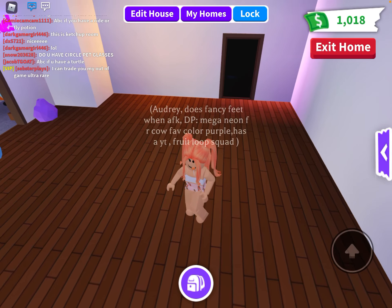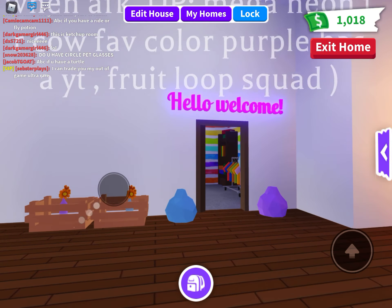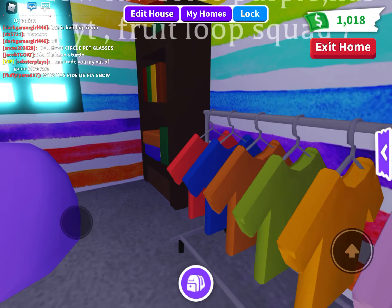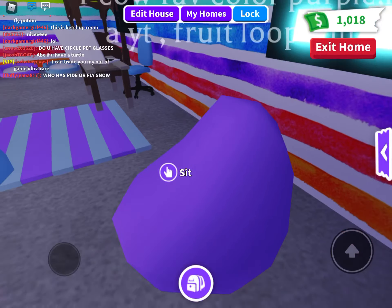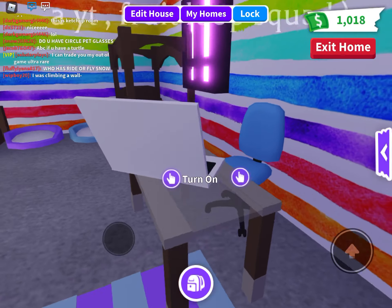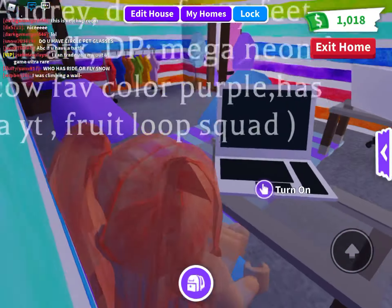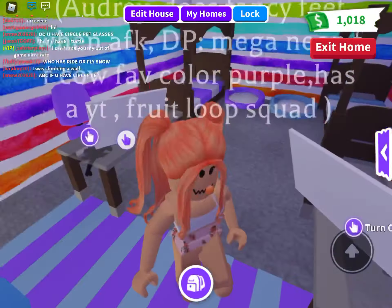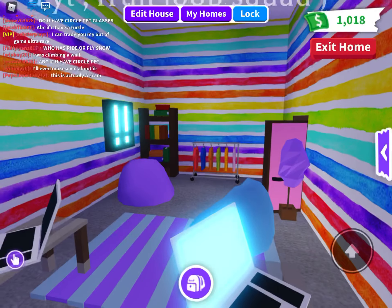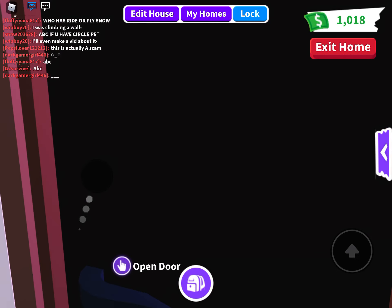Hey Peachy Squad, today I'm gonna be giving you a tour of two of my favorite rooms. The first one is this teen room that I made in Adopt Me. I do this room a lot for some role plays — it's for like two people, so it's like a YouTube thing. I'm really proud of it, I spent a lot of money on it. And the next one I just actually built before — it's a little baby room.